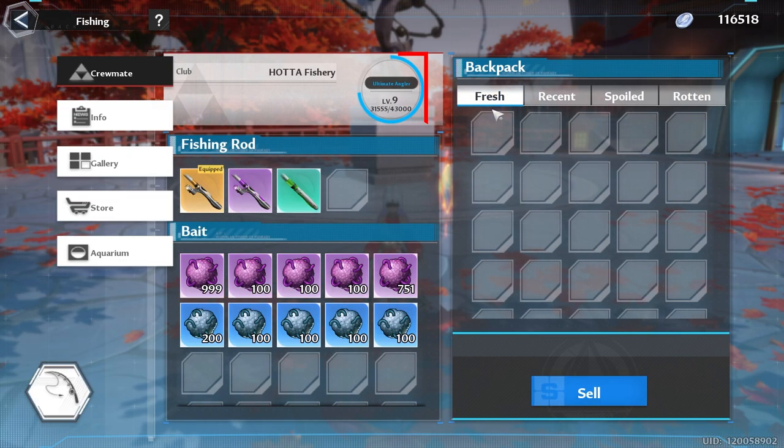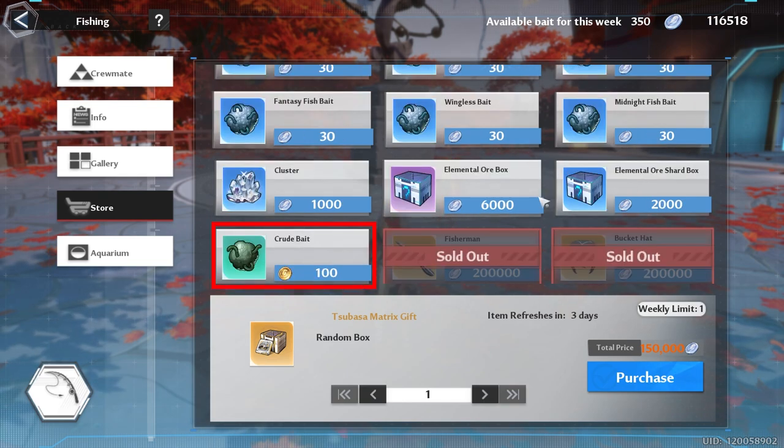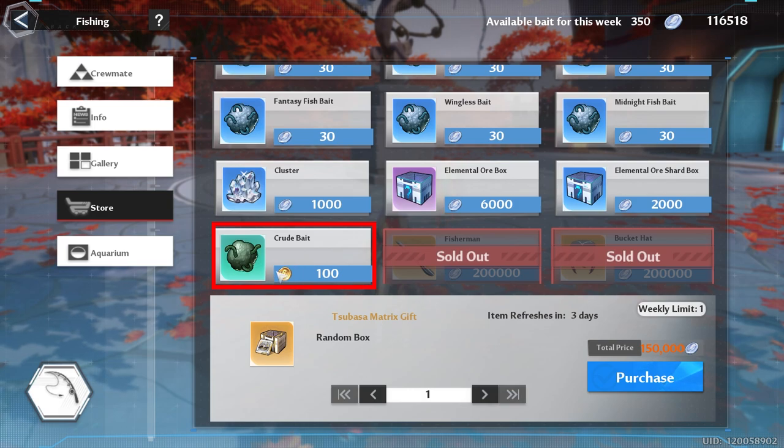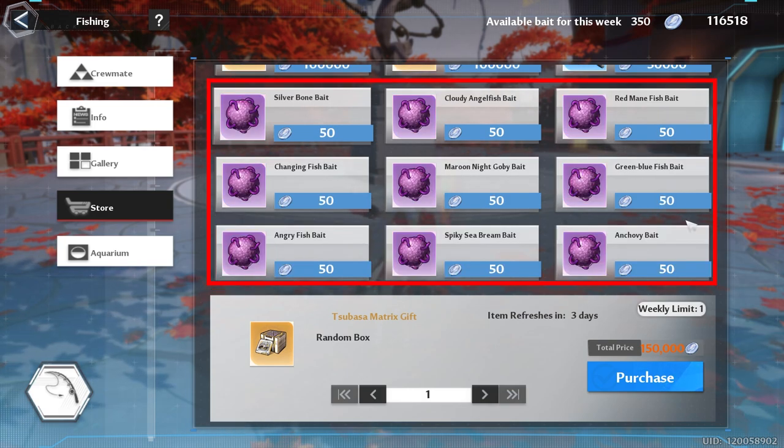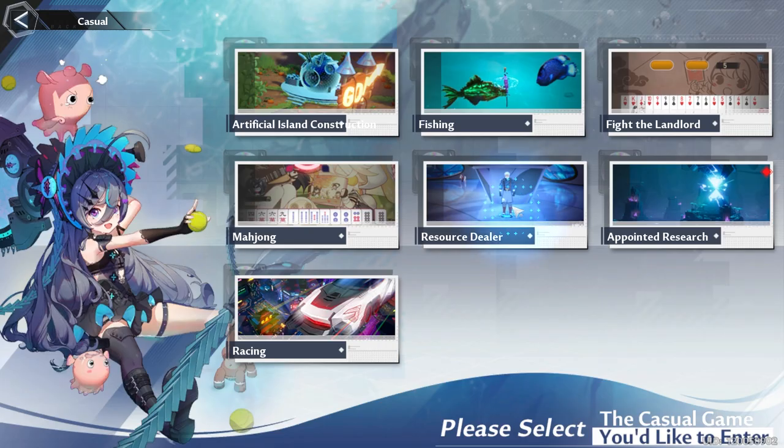In the casual tab we have fishing. You ideally want to get your fishing to level 9 so you can buy your weekly standard matrices — if it's a good one. I would pass on Sabaosa. To level up fishing, buy 100 to 150 green bait, then buy purple bait for a fish of your choice. Or if you don't have time, just use the rest of your available bait to buy purple bait.